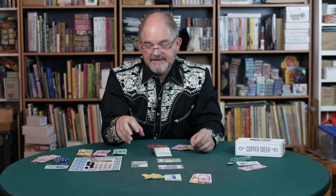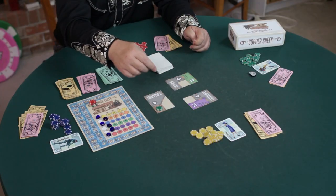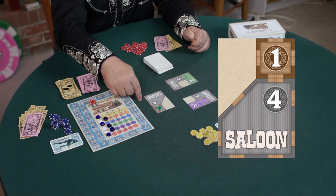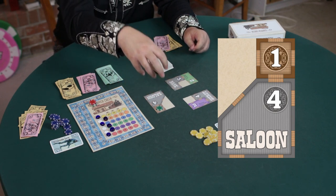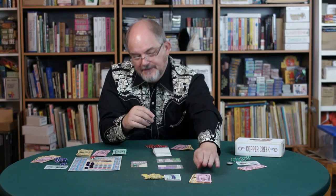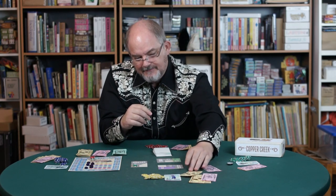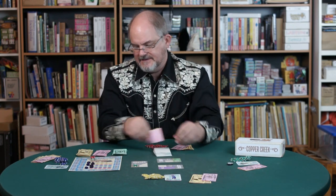The big gray buildings have the same pricing scheme even though there isn't a gray card that makes them pay money. We still count the open doors — one, two, three, four, five, six dollars of putative income in the saloon, so it would cost Maxine $6 to buy it. It's a little risky because the saloon isn't going to make a lot of money — it's only worth points — but she's going to do it anyway. $6 buys the saloon for Maxine and we put her token there.